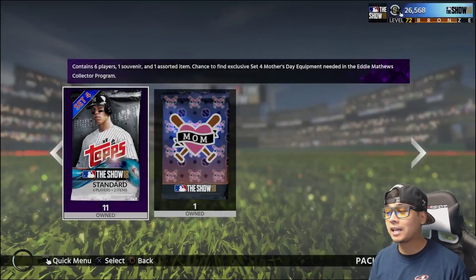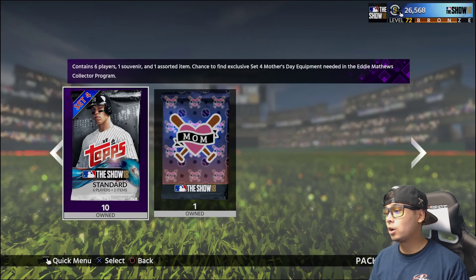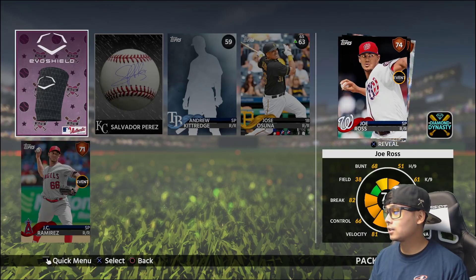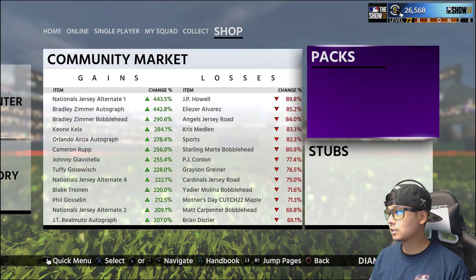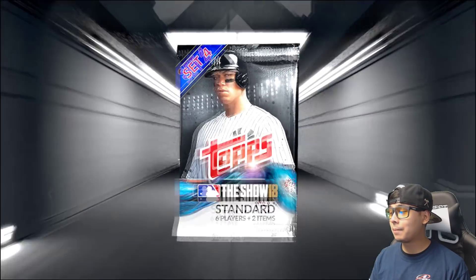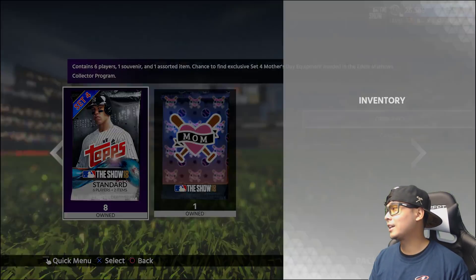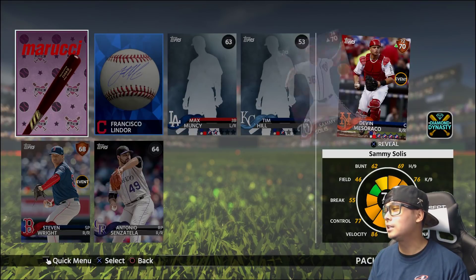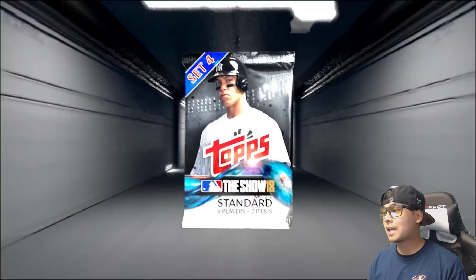All my diamonds have come out of 10s and 20s, never these 50 bundles. Maybe I gotta reset the packs again. Another one of those I don't need — oh my god, game reset reset reset. I'm gonna save that mom pack for last — the mom tattoo bat. I like it though. I do have another 20-pack bundle — do I go? Stop trolling me, please give me a diamond player. Stop giving me that stupid bat with the mom tattoos.